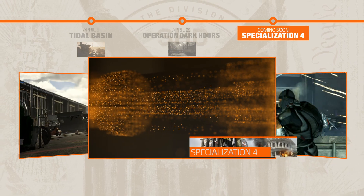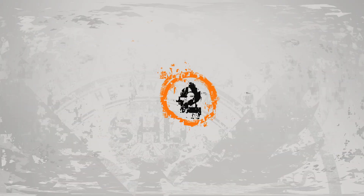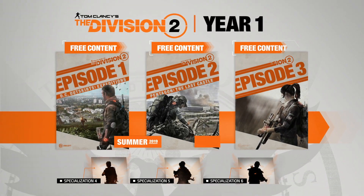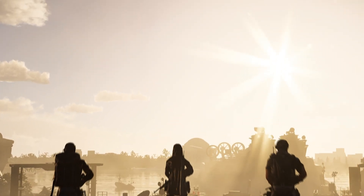Title Update 4 will bring the fourth specialization and its lethal new signature weapon. Get instant access to three new specializations as they release and uncover the secrets of the fall of D.C. with the Year One Pass. The battle for D.C. has just begun.